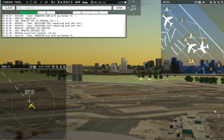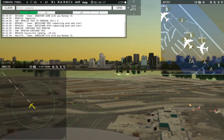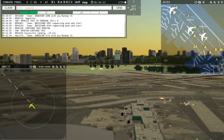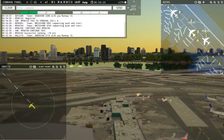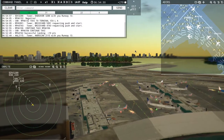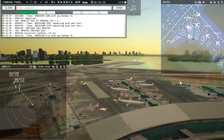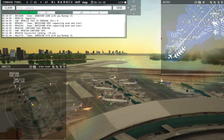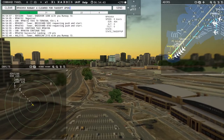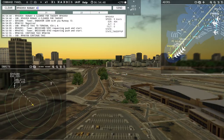Brickyard 5991 requesting push and start. Endeavor 3288 with you, runway 13. I'm going to make everybody hold position in a second — oh my gosh, I have incoming I didn't even see. It's only 6:54 and we have all this. Brickyard 5959, runway 4, clear for takeoff, upon reaching altitude 2000, contact departure. The plane even corrected me — I really like that feature.